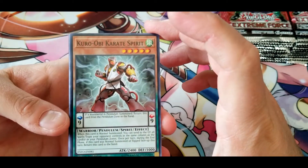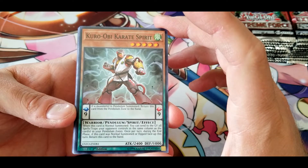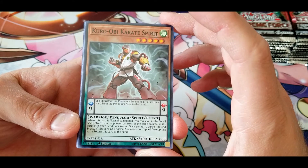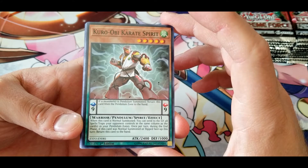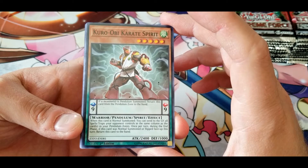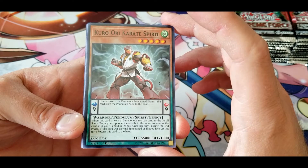We have Kuro Obi Karate Spirit — a monster that, when pendulum summoned, returns this card from the pendulum zone to the hand. When this card is normal summoned, you can send to the graveyard all spells or traps your opponent controls in the same column as the cards in your pendulum zones. Once per turn, during the end phase, if this card was normal summoned or flipped face-up this turn, return this card to the hand.